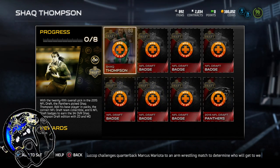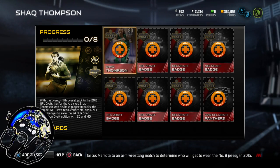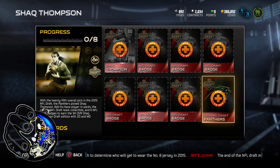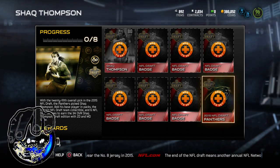Now looking at Shaq Thompson, I got Julius Peppers there in that position — pretty much 6'7", you're not beating that. But let's go ahead and look through it. If this is the first video you're watching trying to figure out how to unlock any draft promo, any of the promos that Madden has...